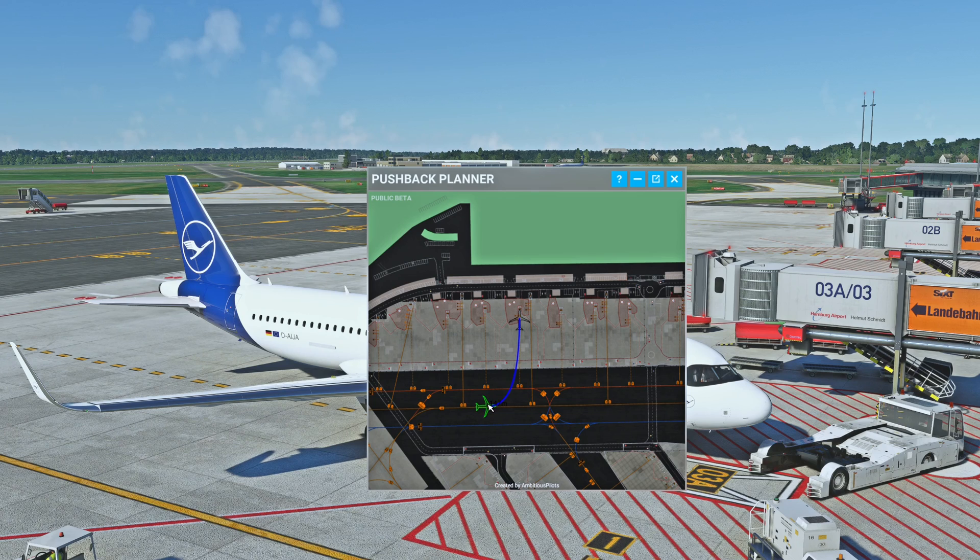Like this. To create a waypoint, just press the left mouse button. If you want to delete a waypoint, just press Backspace and it will delete the waypoint. Now let's create the path — I think it's better to use two waypoints so the pushback truck will also be aligned on the taxiway. Once you've pre-planned your pushback, just press Enter to confirm it.